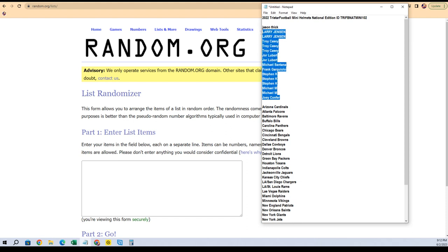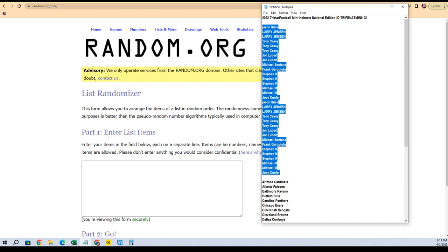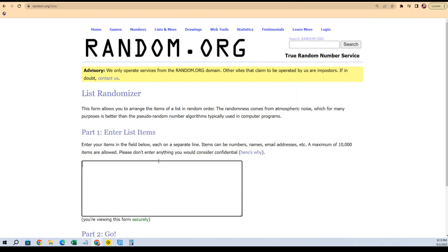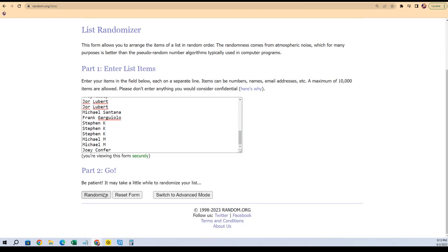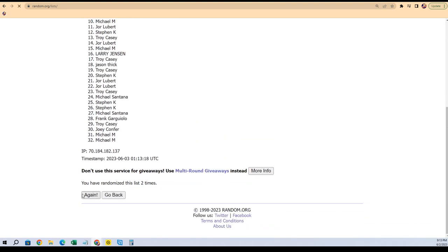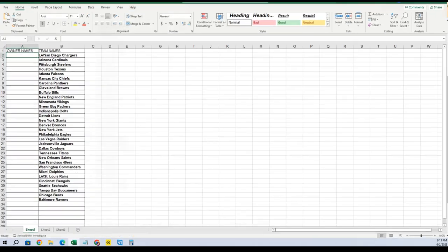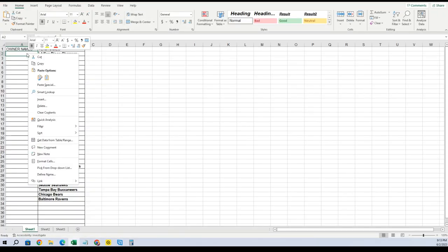We take our list of 16, copy it and make it 32, then copy that 32 list and run the randomizer seven times — one, two, three, four, five, six, and seven. Troy, you're at the bottom; Michael S, you're at the top. Going to copy that list and paste it in to match everyone up.